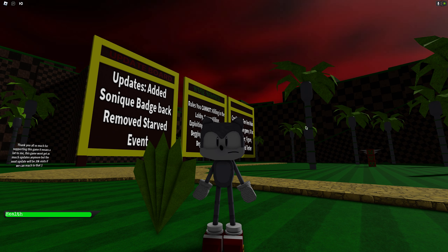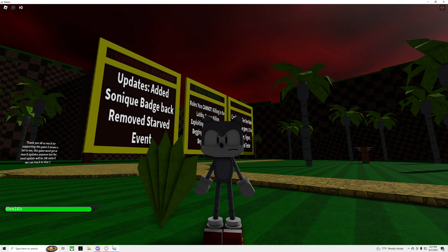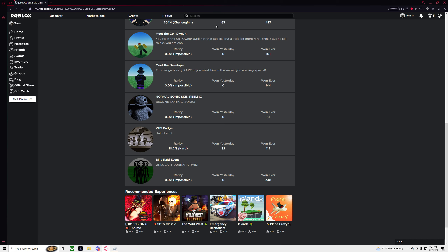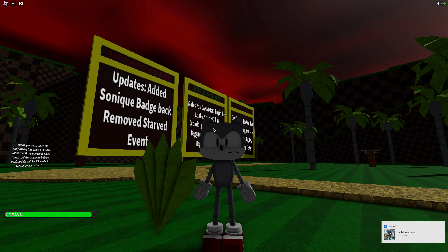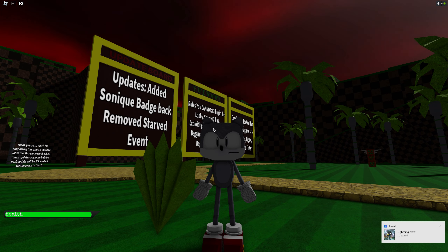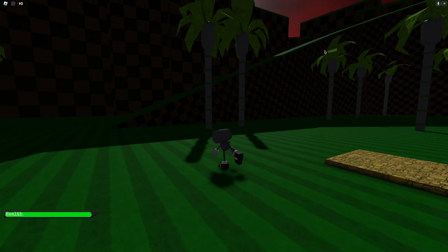Today, I'm going to be showing you how to get the Sonic Q badge — I'm not sure how to pronounce it, sadly. It's on the game called Sonic Experience, by my friend Mr. TV. I'll leave the game link in the description. To get this badge, you have to do parkour and it's in the lobby.